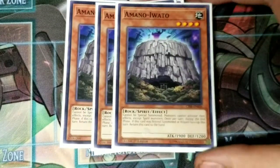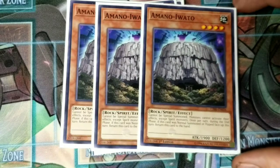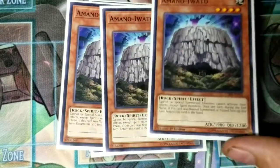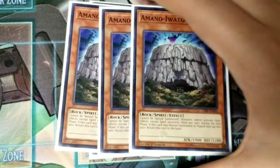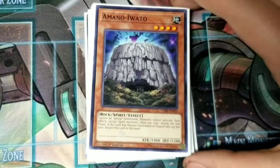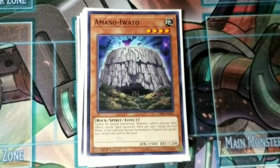For the last monsters, you can play three Amano Iwato to play through hand traps and already established boards. It's really good going second using Amano Iwato, but going first it's good against hand traps. Pretty much that's the only thing that's good against going first — hand traps. At my locals it's not very competitive, so they don't play a whole lot of hand traps, but it definitely is something worth looking out for, and something I'll continue to play in the main deck. That's it with monsters.